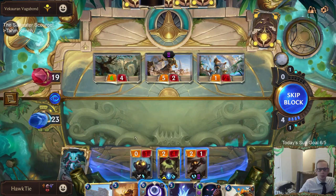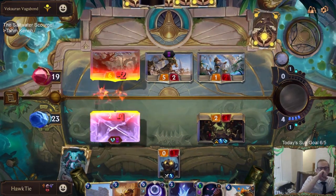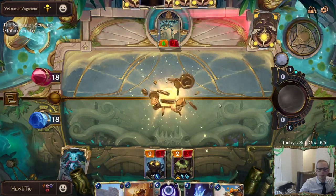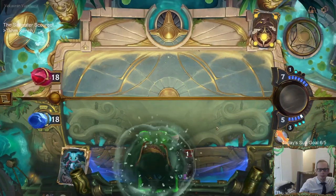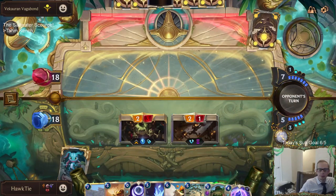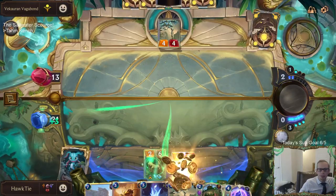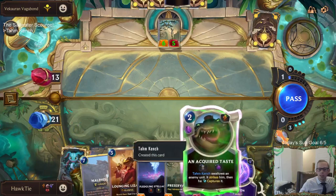This is actually bad - we're actually kind of getting killed over here. We're down to 18 now. We're going to make the Citrus Courier cost five because we've dealt damage to them. Heal the Tahm Kench up. Oh well - I was going to Acquired Taste that thing but so much for that.